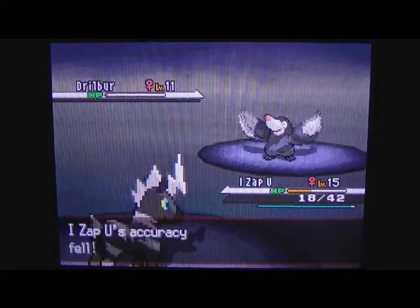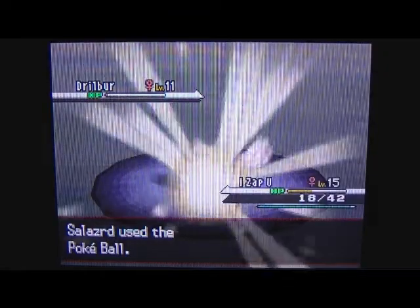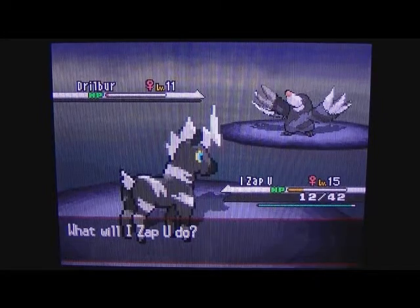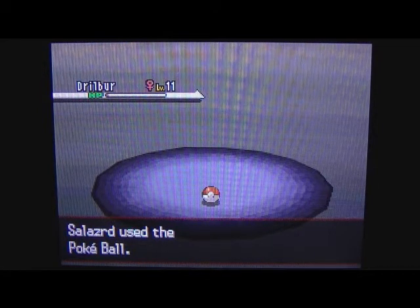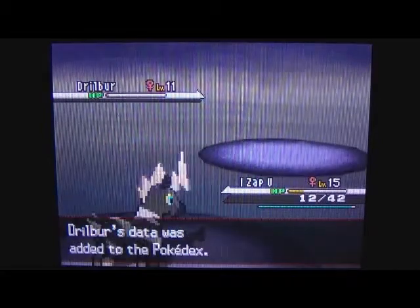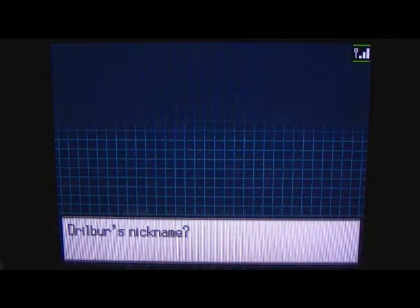I Zap You is getting owned a bit. We're just throwing Pokéballs - just to warn you these can be quite hard to catch, especially if you use Pokéballs like us. We could use the Dusk Ball we got. We finally caught it! We're going to nickname it.